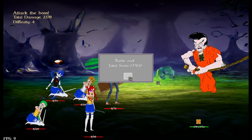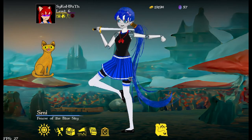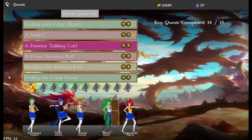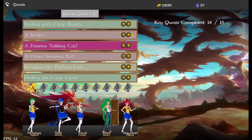The boss defeated everyone and does a polite bow. The score now gets submitted to the server and leaderboard. I'm going to have a screen similar to this showing the team at the bottom, the boss, and the leaderboard.